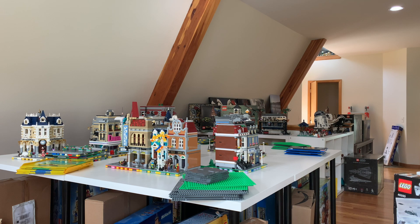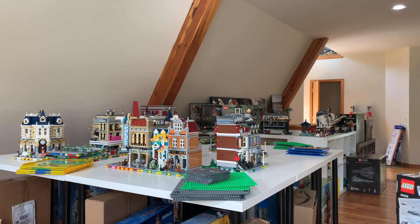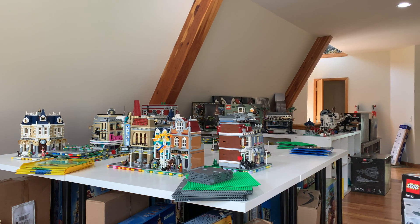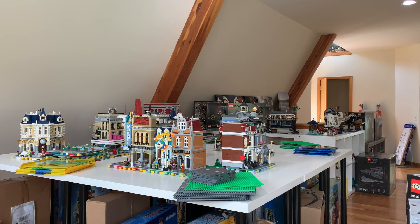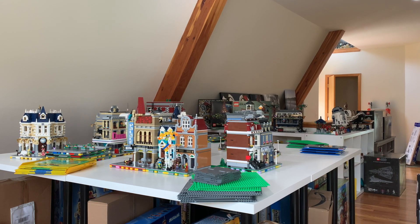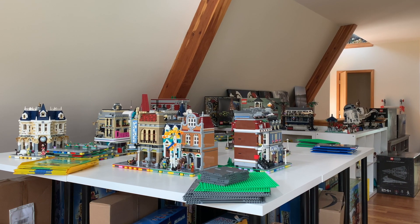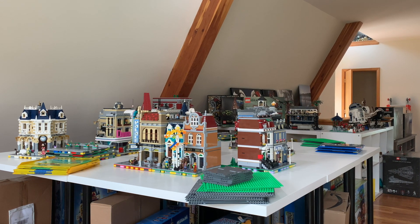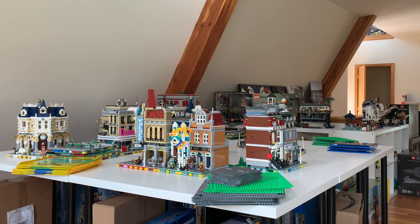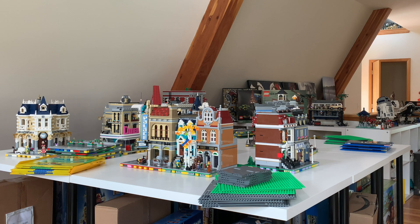We have this giant field of tables and the modulars that we just moved over. We need to figure out a layout. In the old space I had a basic road down the middle with modulars on either side. But now the shape is more of a rectangle — much different altogether. Just doing a strip down the middle isn't going to work, and even two strips won't feel right. So I want to play around with more of a block-style orientation.